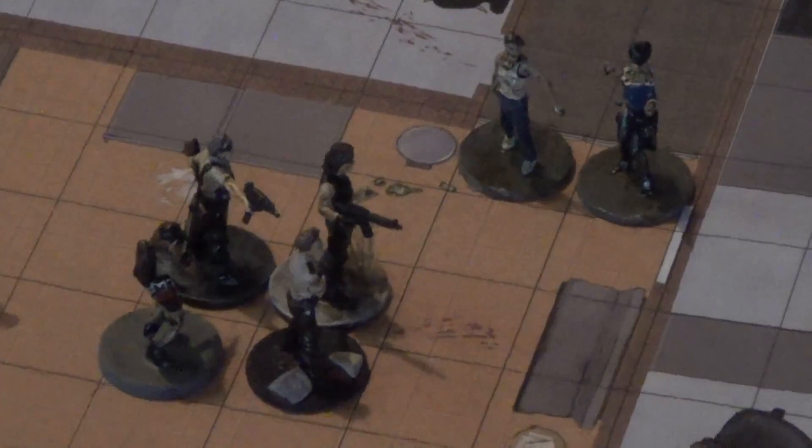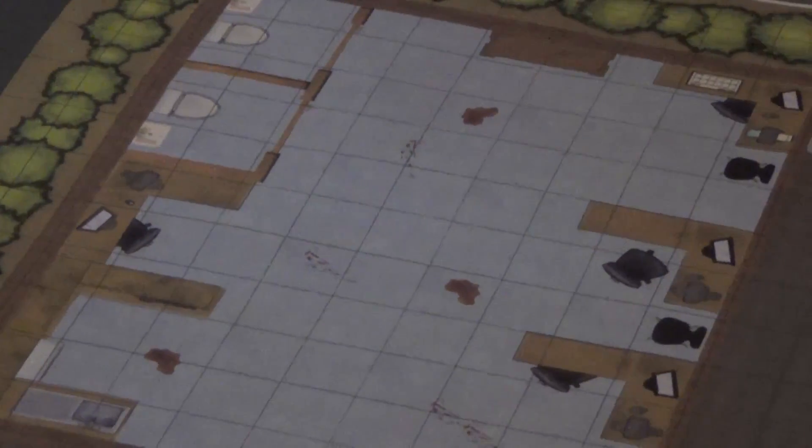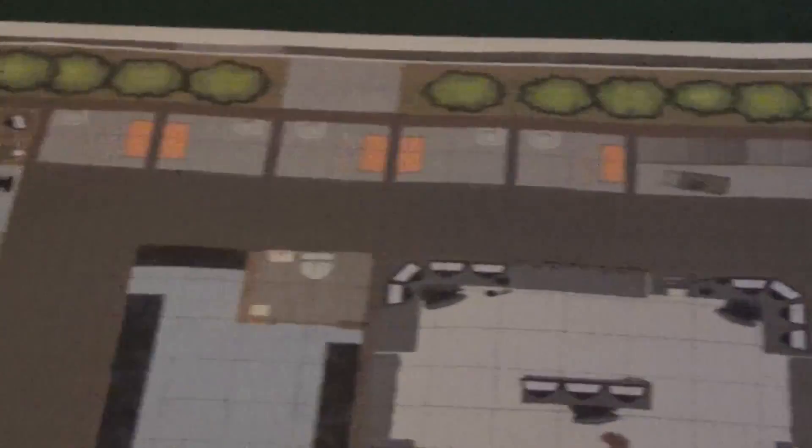These are some of my Zombicide miniatures and War Games Factory miniatures there. The building itself is a rectangular building. This is the squad room here, a little hallway, some holding cells, records room, a little 911 center, different offices, and a control room. The end goal right here is the armory and evidence room where the players hope to find lots of ammunition and weapons to survive.